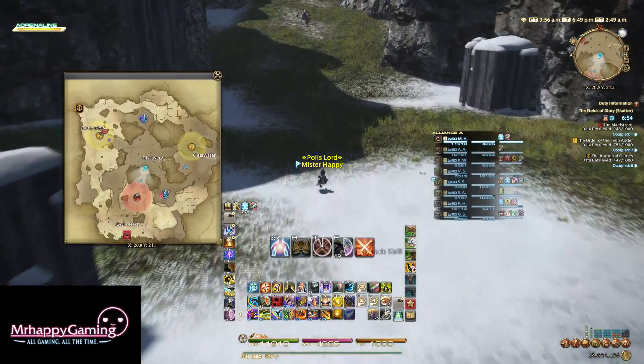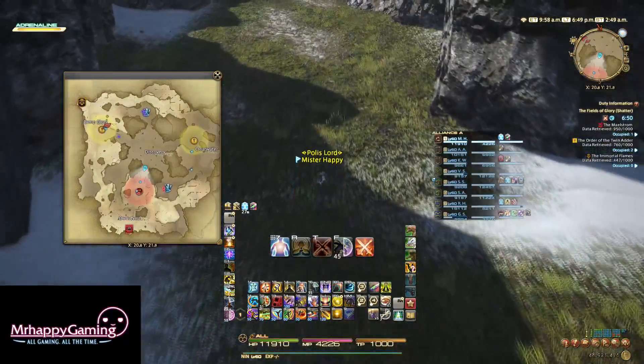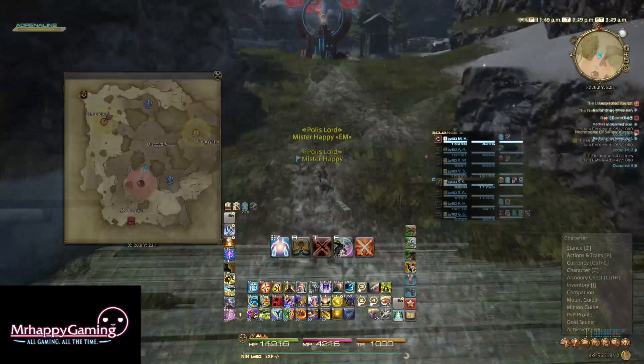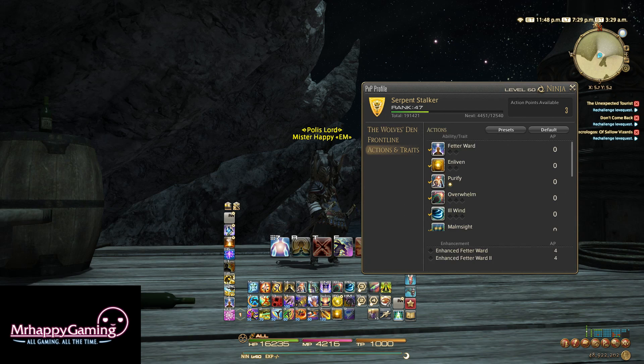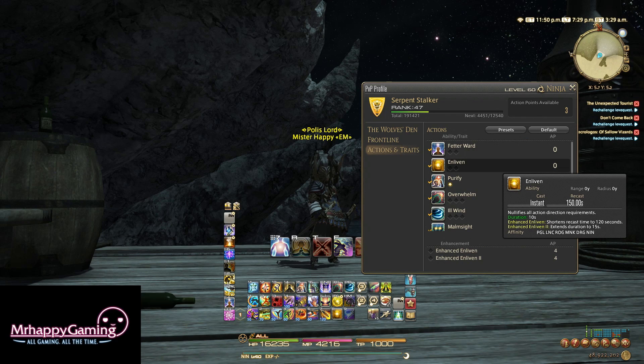Before even queuing for PvP, first of all, unlock PvP — you'll still be unlocking that at your Grand Company, it just won't have the queuing requirement anymore. Once you've done that, head over to your PvP profile and set keybinds for your PvP abilities. I know it's going to be tough finding hotbar space; what I like to do is look at abilities I don't need too much and move PvP abilities into those slots when I need to use them.